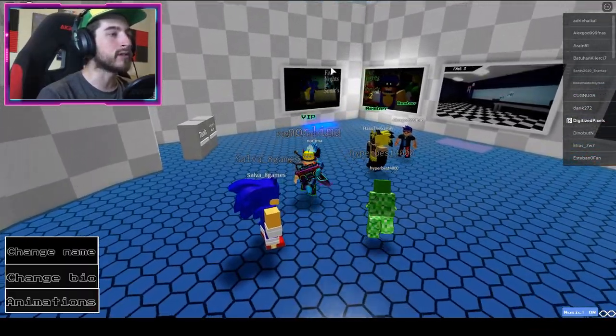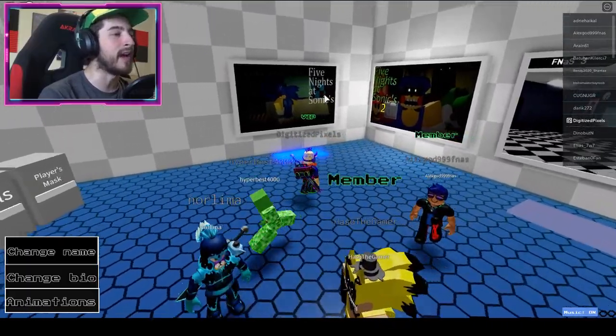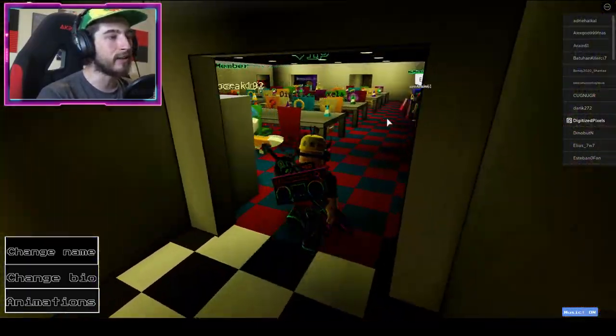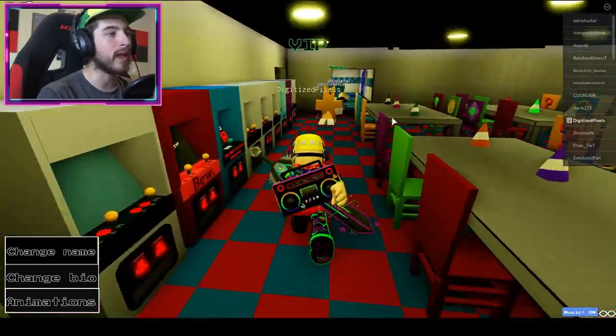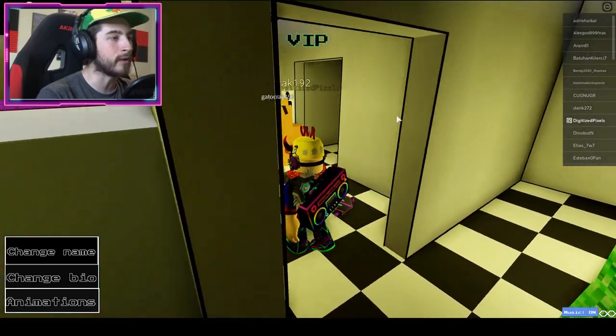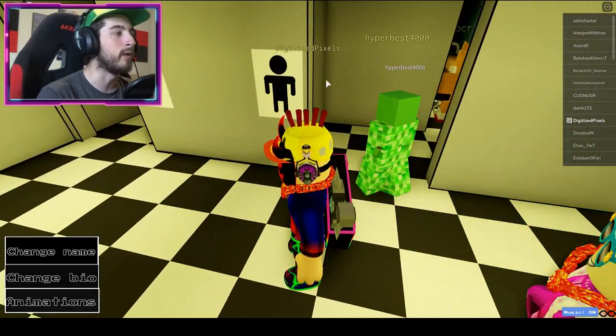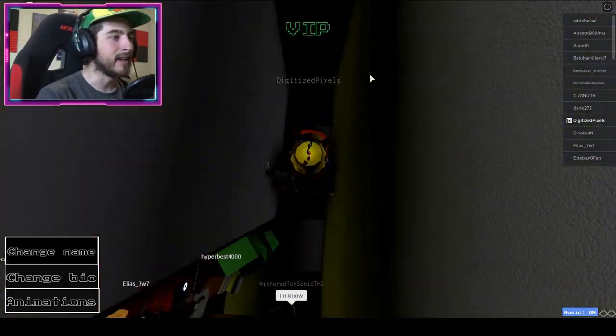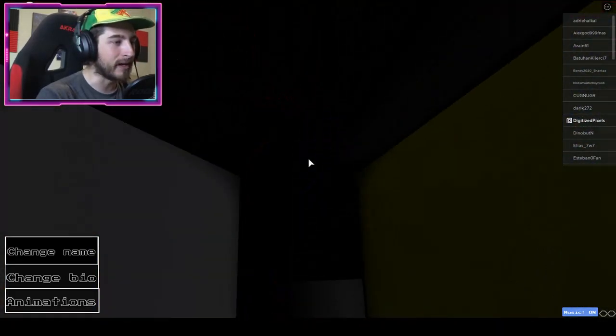We're going to go to the first location - Five Nights at Sonic's. Walk inside to the main room, turn to our left and go into the restrooms right over here to the left as well. Go to the boys room and then in this corner you will find the purple hat.